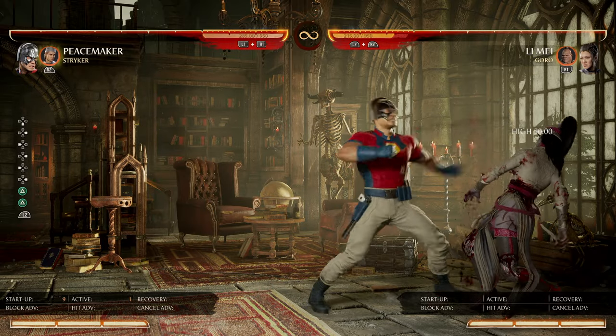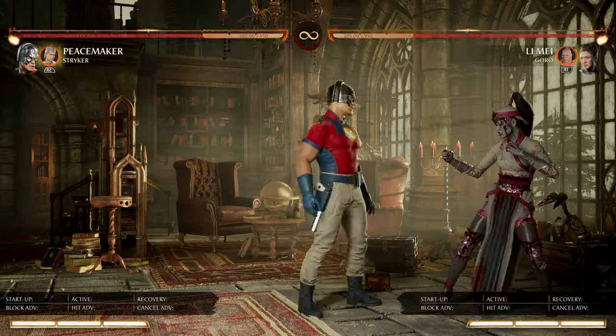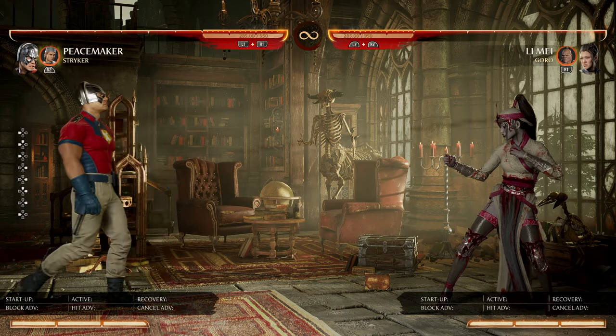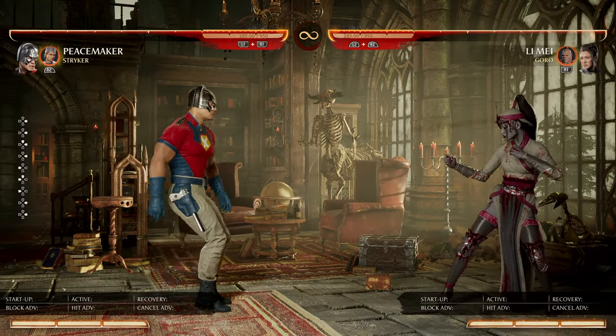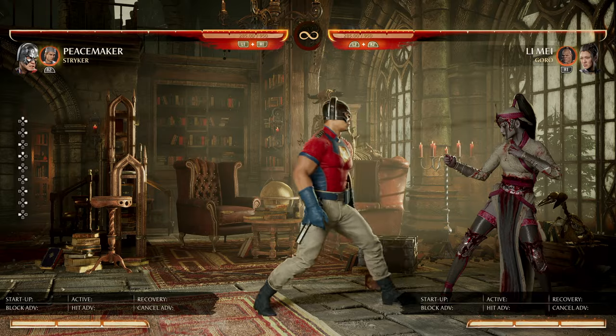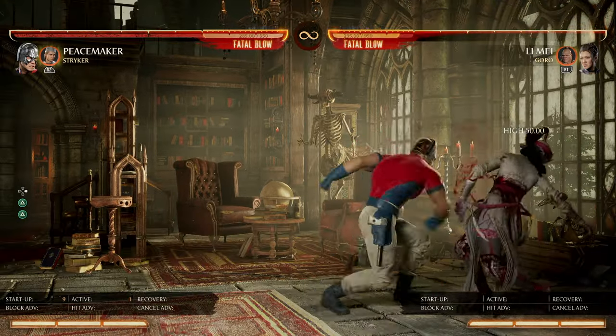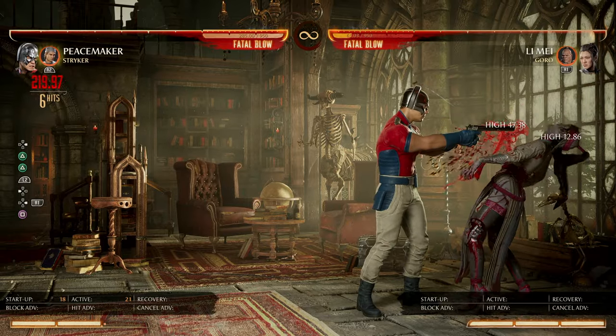The thing about this grab is you can cancel it into EX moves, or like certain other moves like cameo summons, or back eagly. The main thing we're going to be looking at is canceling this into something like that, or something like this to get a little launch.